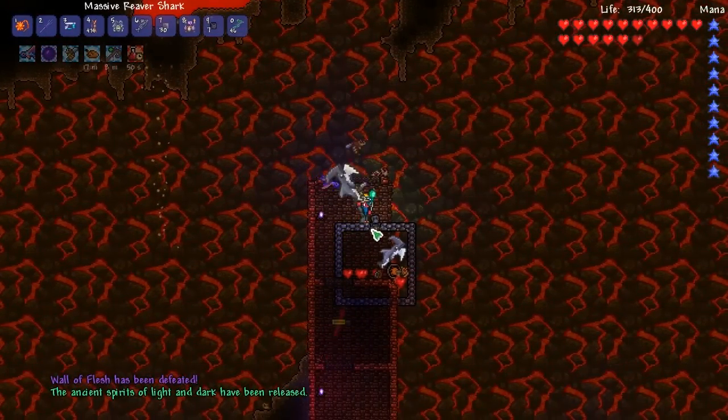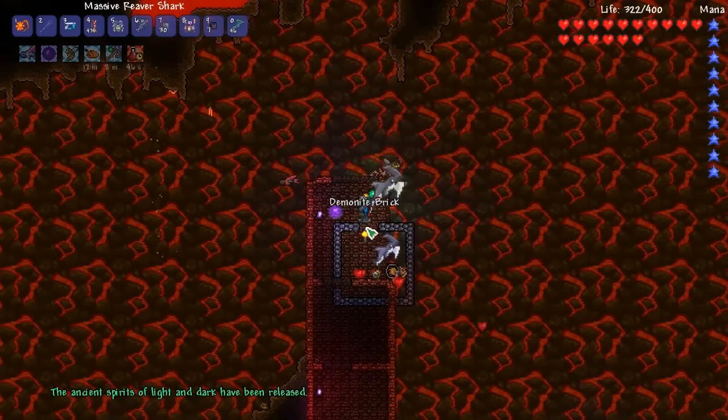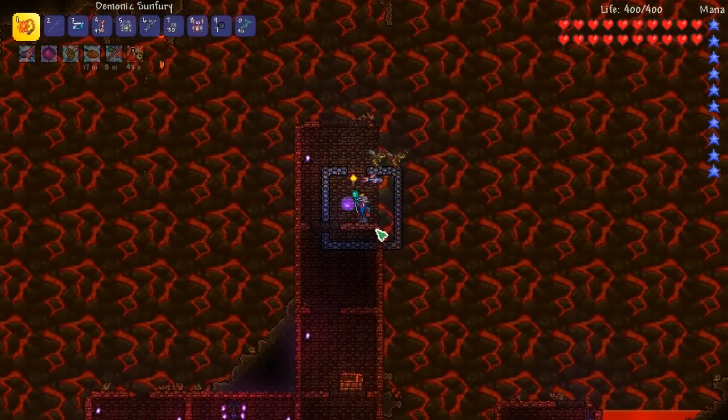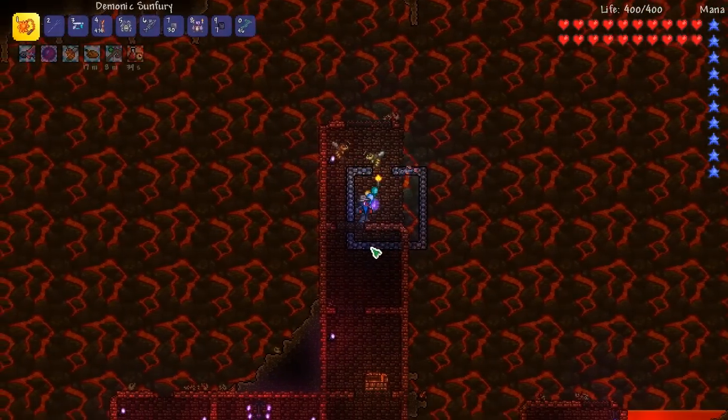We got the Sorcerer Emblem. I'm a sorcerer, right? What the heck — I was about to say, where'd that thing go? Like camouflage. Pwnhammer — I don't want that Sorcerer Emblem. Whatever, we can make a Destroyer Emblem.